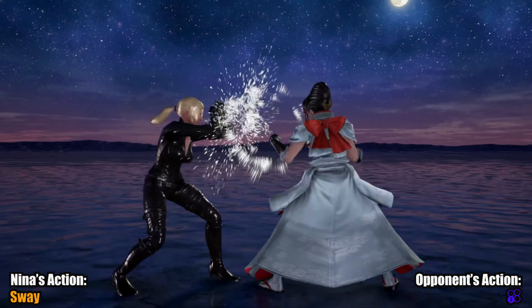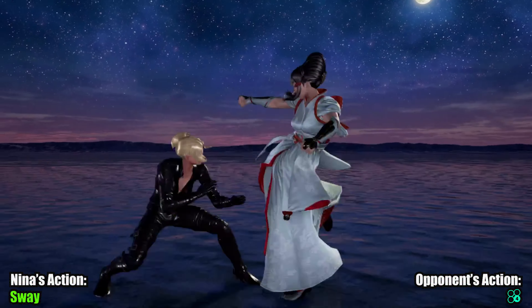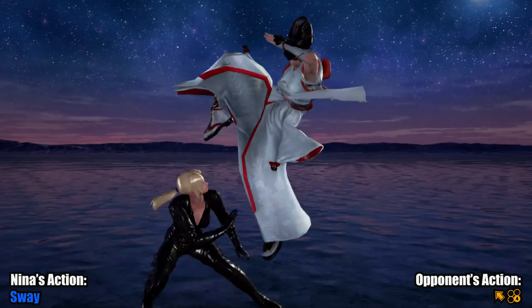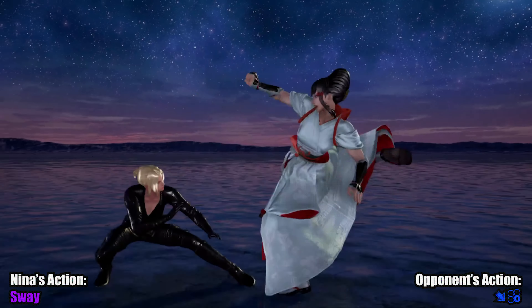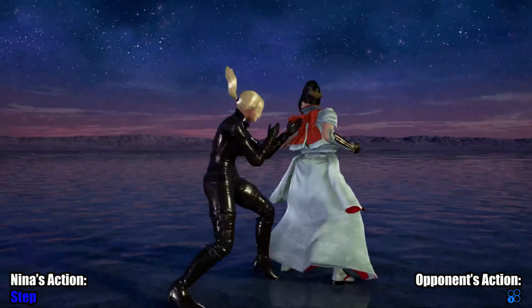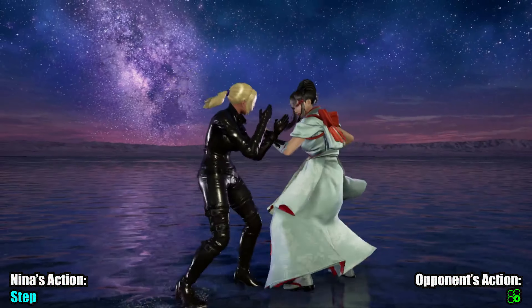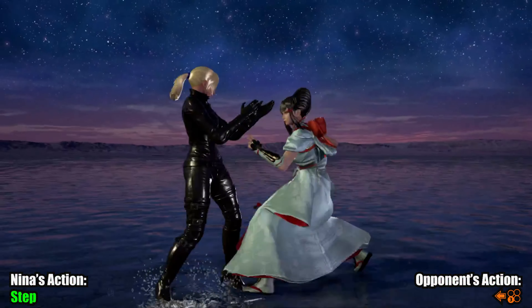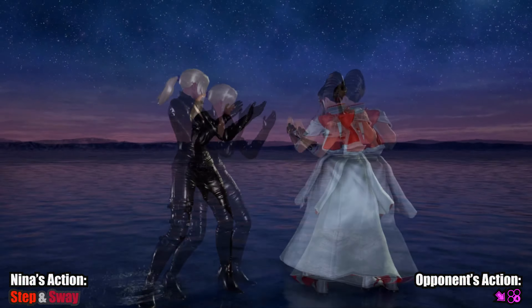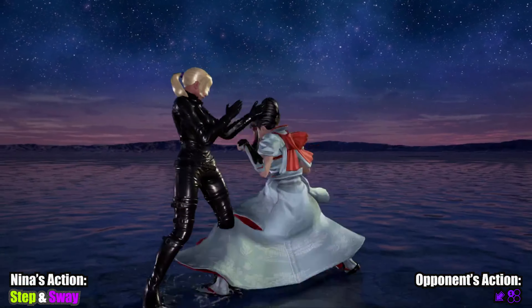As is the trend against the newer Tekken 7 characters, sway doesn't work too well on its own against Kazumi. Stepping to the right does quite well against Kazumi's offence though. And if you combine your sway with a sidestep right, Kazumi has to reassess her timing, or cry to her tiger about her moveset decreasing from 5 moves to 2 moves.